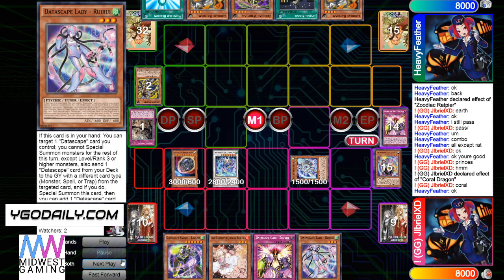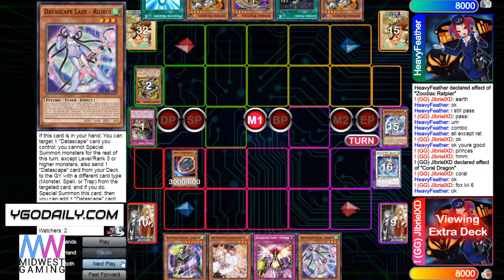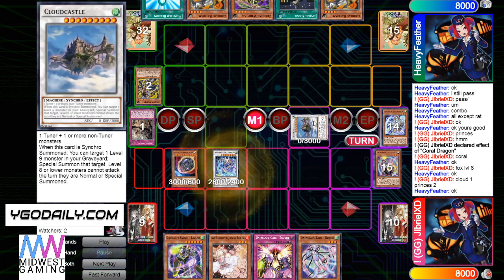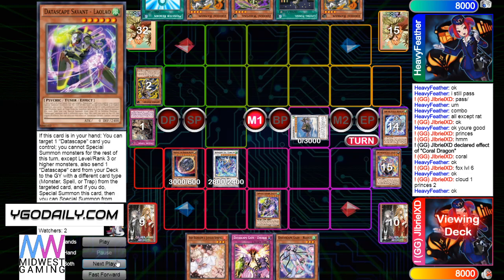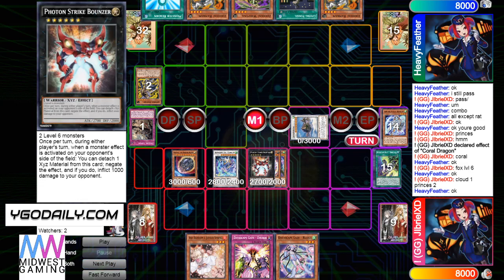Coral draw Rui. Their names are so difficult — it's not just me, these names are really difficult. He's going to use the trap, make Fox level 6, and then make Cloud Castle. He's going to get Princess to put back and Cloud to bring back. And then Lolo — send the spell, summon itself out, and then summon back out from the grave Lin-Lin, and then overlay into Photon Strike Bouncer. This card is crazy easy.